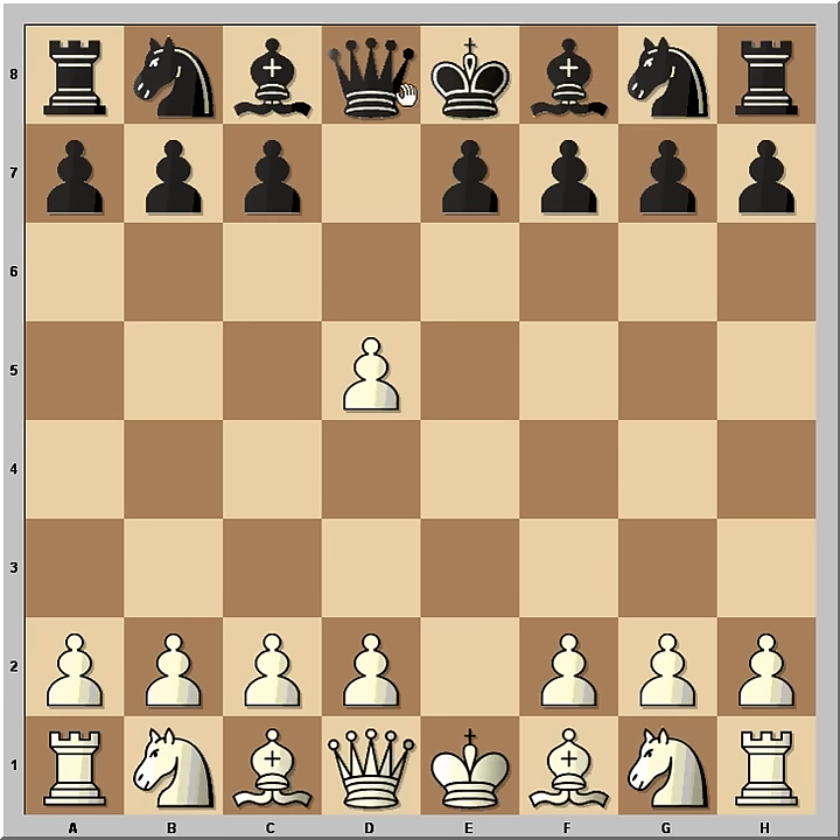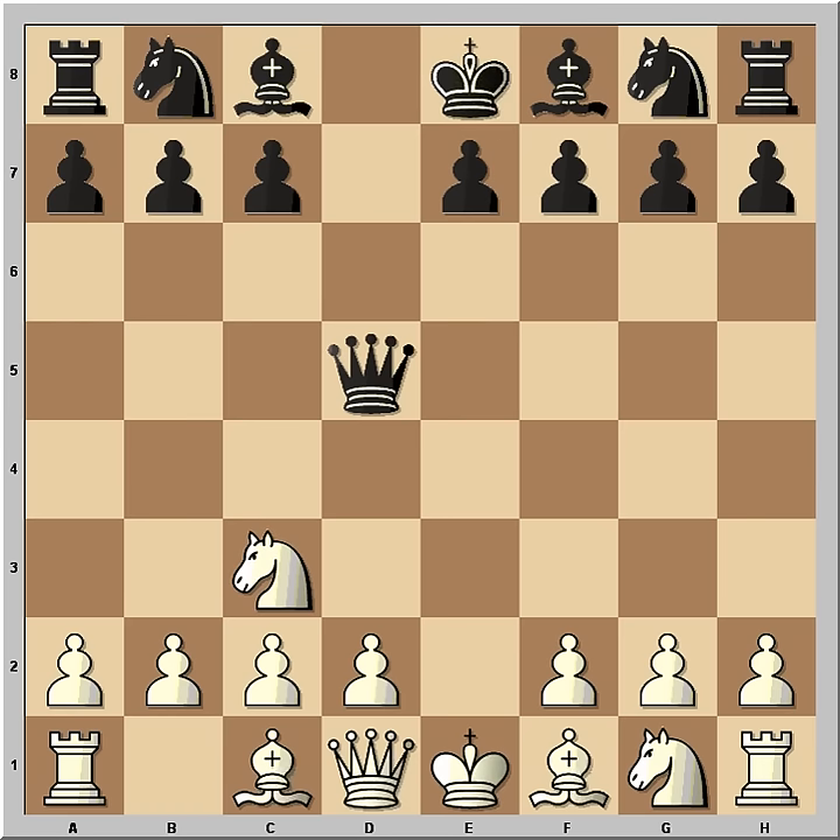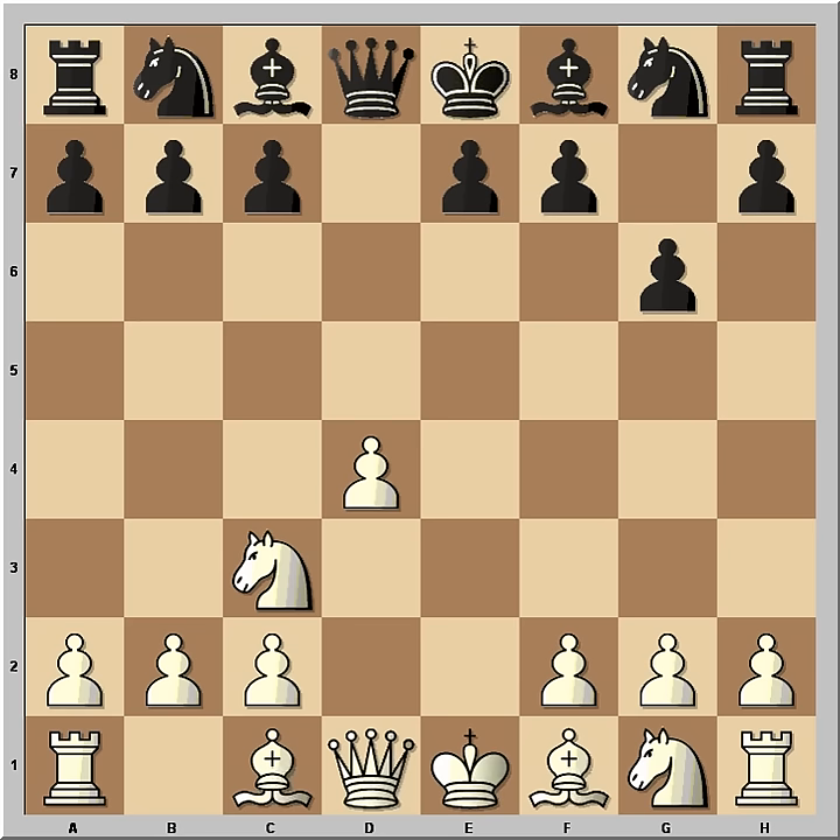e takes d5, queen takes d5, and knight to c3 — a standard move. Qa5 is a very popular move in this position, but Karl Robatsch played queen to d8. d4 was played and now black played g6. This is the Ilundain variation of the Scandinavian Defense.